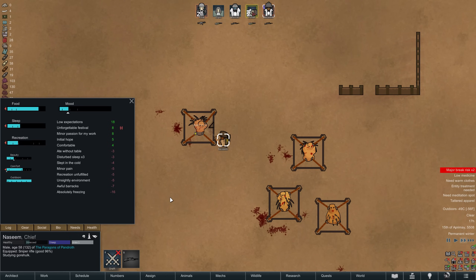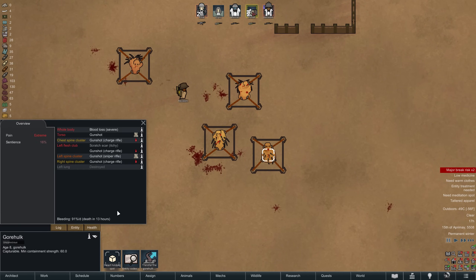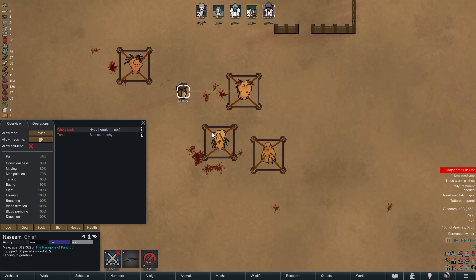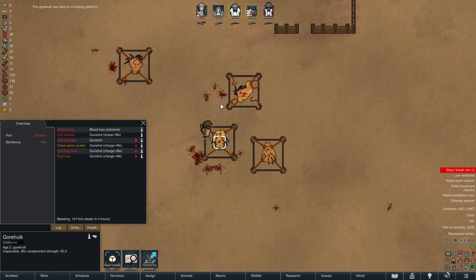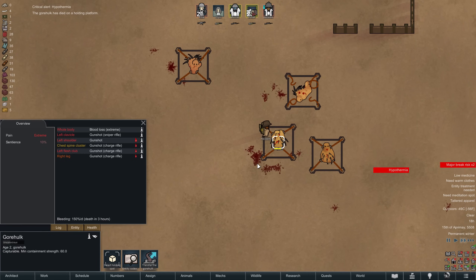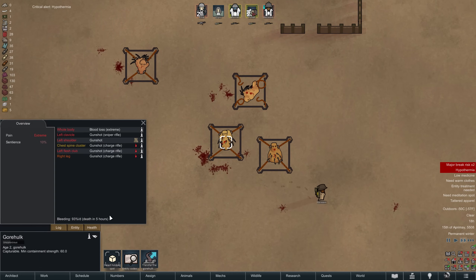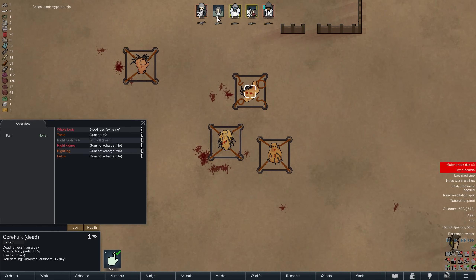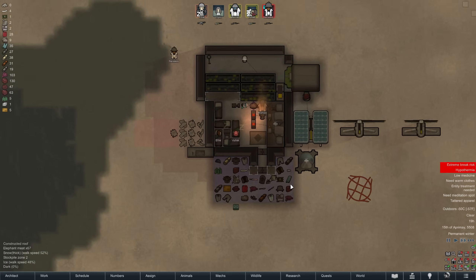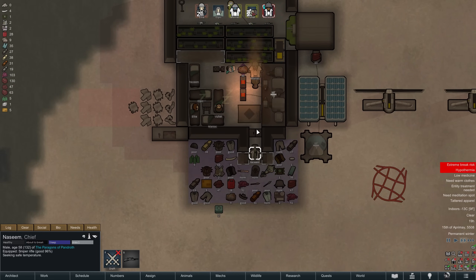A somewhat freezing Nazeem finishes studying the last Gore Hulk — unfortunately this will be all the knowledge we can get out of them. They are all still in the process of bleeding out, and while we could tend to them to stop that, it would arguably only make things worse — once they gain consciousness they will attempt to break out immediately, and with a containment strength of zero we are pretty much guaranteed regular breakout attempts. Apart from Nazeem, I don't think our colonists would be too eager to leave them alive, especially with someone like Elpis frequently heading out to satisfy his nature-running need.